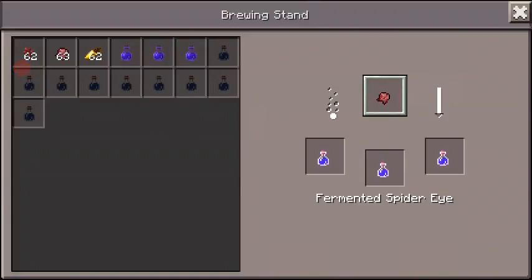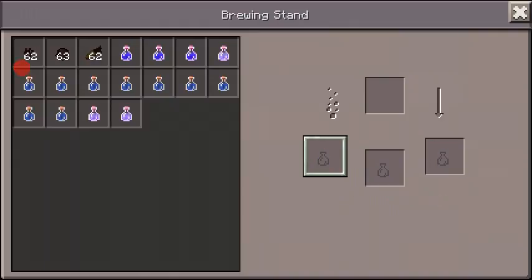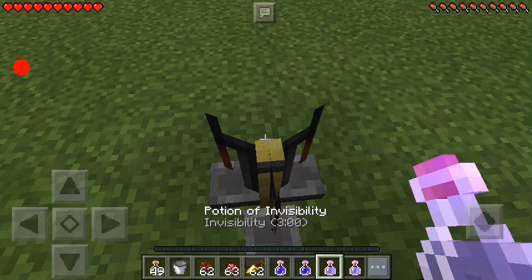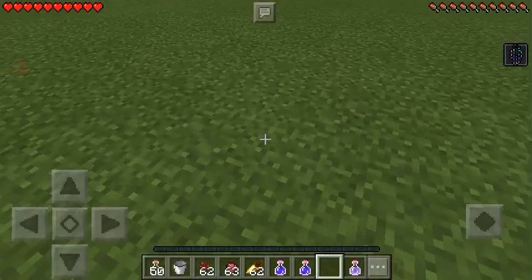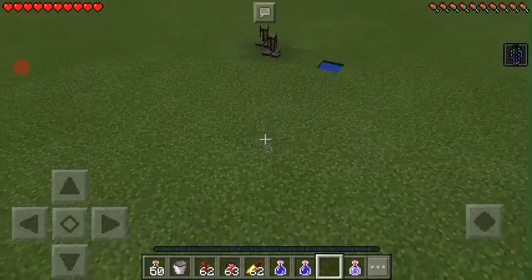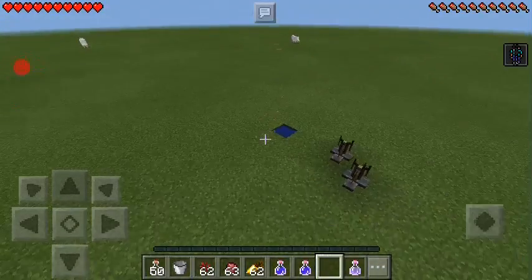As you can see, this is done — splash invisibility potion guys! Now you guys cannot see me other than my particle effects and my running.